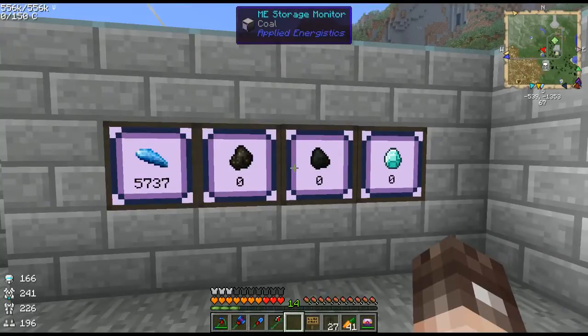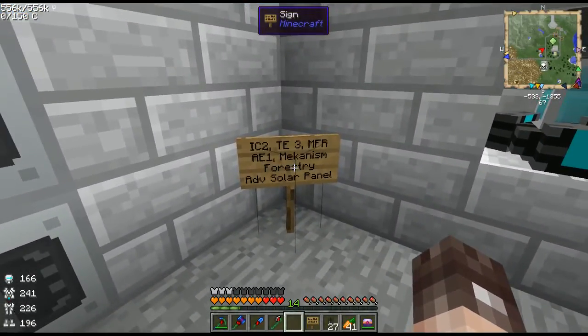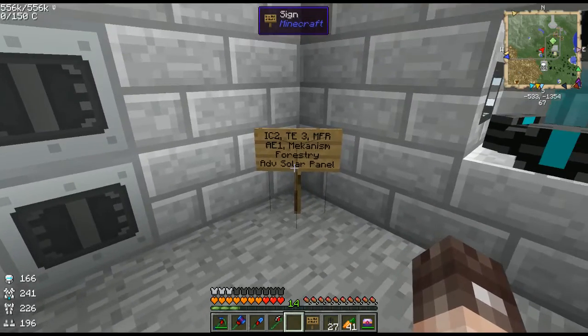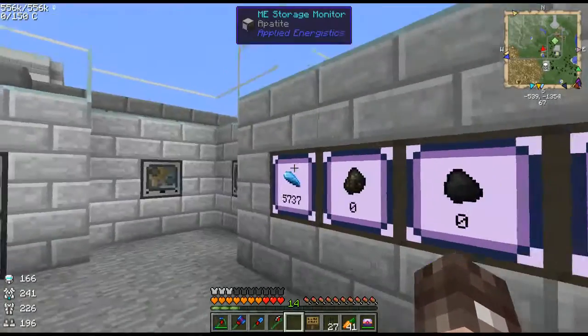Come on everybody, we're gonna go on today's block project. First of all, let's figure out what mods you actually need to have installed to make this work: Industrial Craft 2, Thermal Expansion 3, Mine Factory Reloaded, Applied Energistics (the first version), Mekanism, Forestry, and Advanced Solar Panels. Those mods will allow you to turn apatite into diamonds, and I think that's pretty exciting.